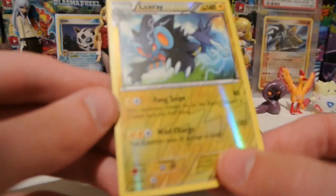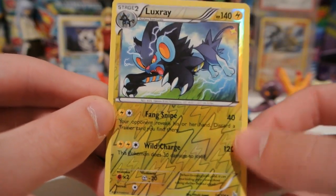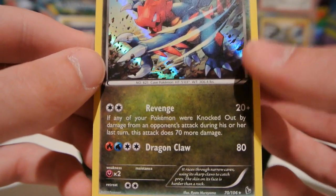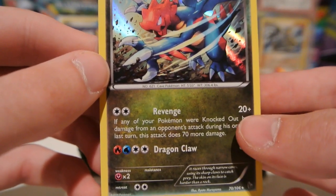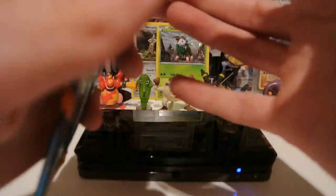My reverse is a Luxray — that's a rare normally, very nice. I actually still don't have a Luxray regular rare yet. And my actual rare is a Druddigon holo — very playable holo, one that I've pulled a few of. Revenge is why people like this card: for just a double colorless you can do 90 damage if your opponent knocked out one of your Pokemon on the previous turn.